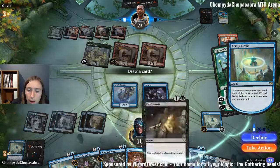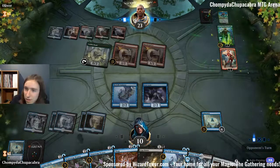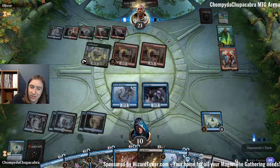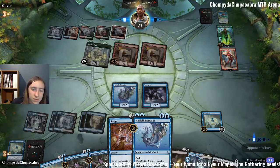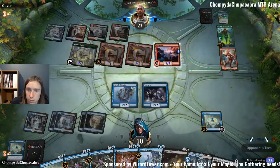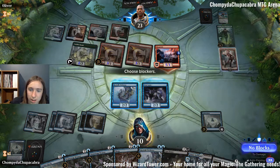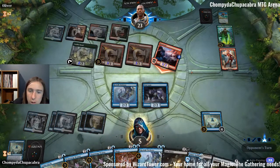I wish I had a Nissa, who Shakes the World — but that turns lands into creatures and then they tap the creatures for mana, which is tapping creatures, so they'd get to draw cards. Do we want to just suck it up and take five? If they do, though, then we can't attack Nissa. I think that's a weak play — I think we have to take it and hope.